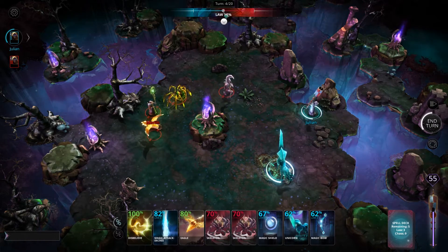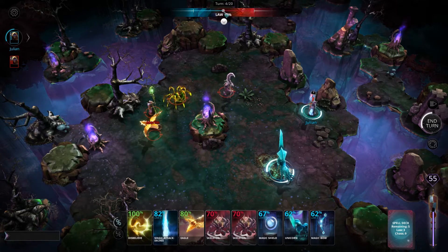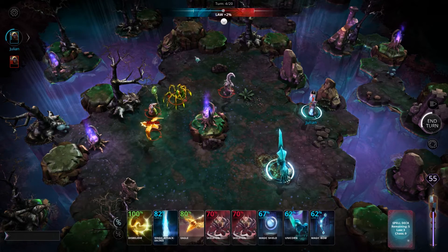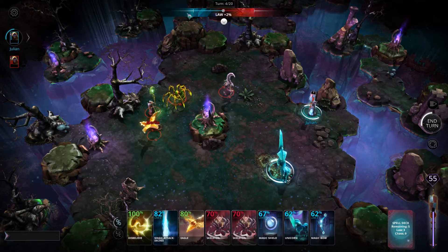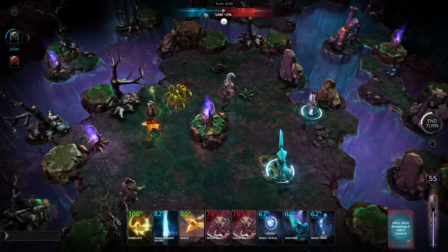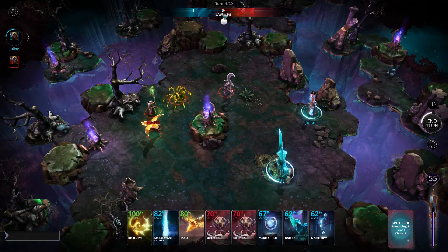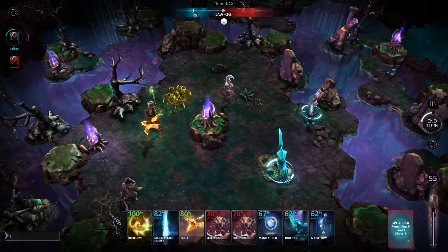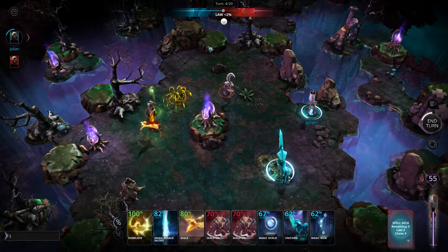Below that is the cosmic balance bar. At the beginning of a round, this will start at 0% which is neutral, and as chaotic or lawful spells are successfully cast, this bar will start to move in the appropriate direction. This balance is actually what causes spells to have a higher casting chance. So for example, if the bar is into the law direction, then lawful spells will have a more successful chance of being cast.